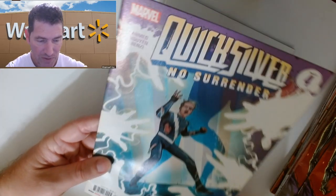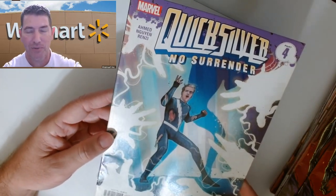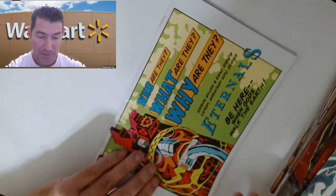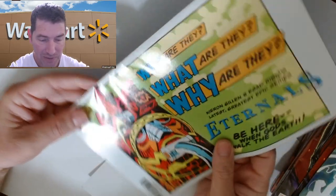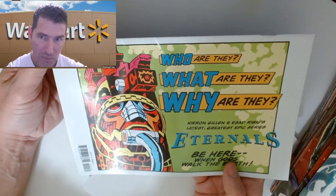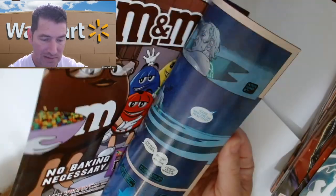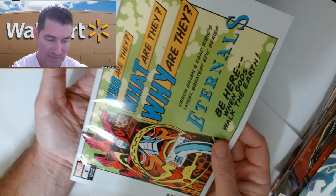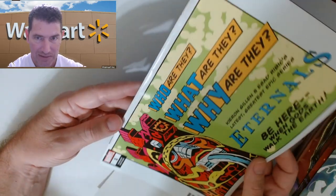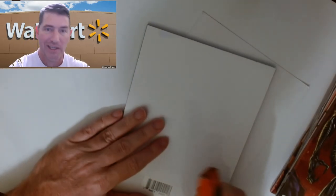Quicksilver No Surrender number four — this one actually looks pretty decent. There's some stuff, it might be pressable, but are we really going to press Quicksilver No Surrender number four? I don't know anything about that book. Eternals number one variant — they had so many variants for Eternals number one, like a gazillion, I don't even know which one this is. It's all jacked up — yeah, that's color-breaking right there. More garbage. Spider-Man is a nice cover too — too bad it's all messed up.